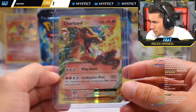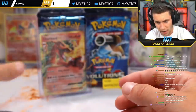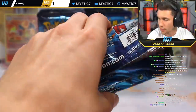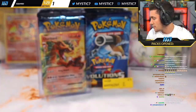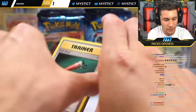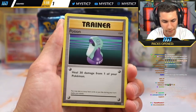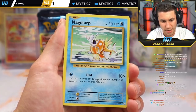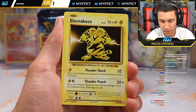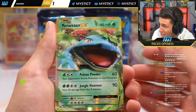This card — if I'm not mistaken — is around $150 out of PSA 10. Ravens' second pack: Machoke, potion, energy, beautiful Magikarp — love the Magikarp card, I'll throw it in. Weedle, Electabuzz, Drowsy, Reverse Holo Drowsy. And pack two of two is a Venusaur EX. That's three hits in a row in this box!